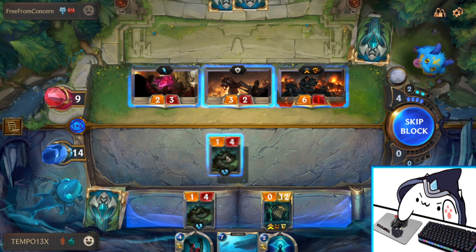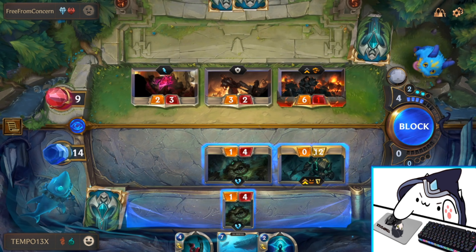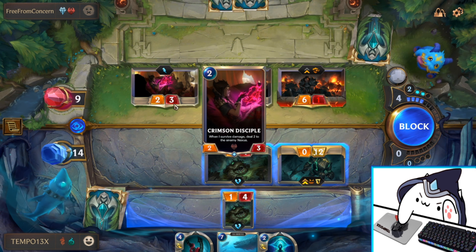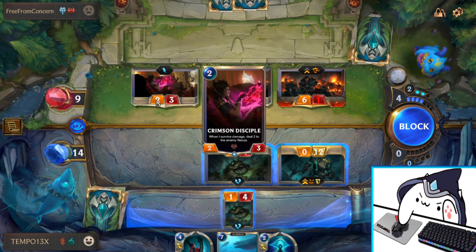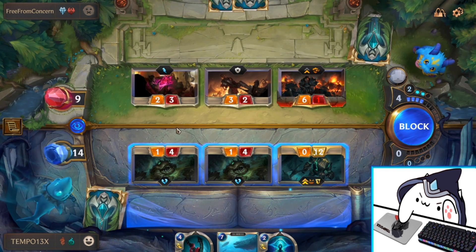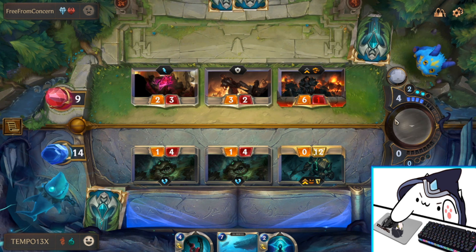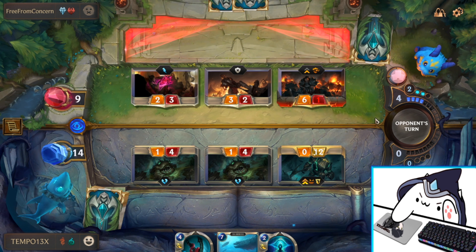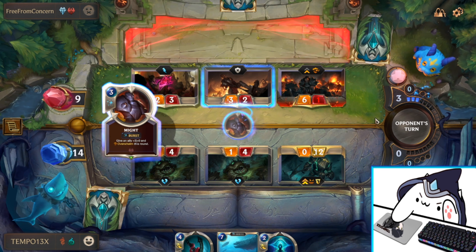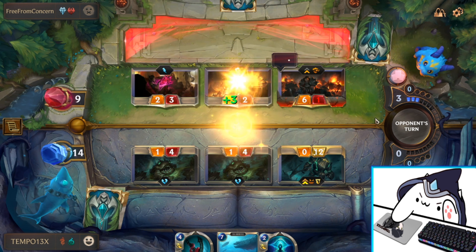Let's have Thorny Toad block here and Nautilus block there. No matter what, I'm taking two damage from her because she's going to attack if I play nothing, and she's going to survive if I block here. So I might as well block and do a little bit of damage to her. He's pretty low on resources, so all I have to do is keep out-resourcing him.